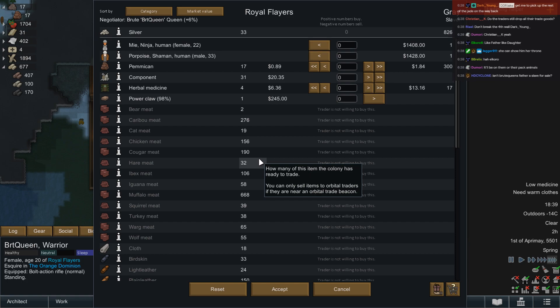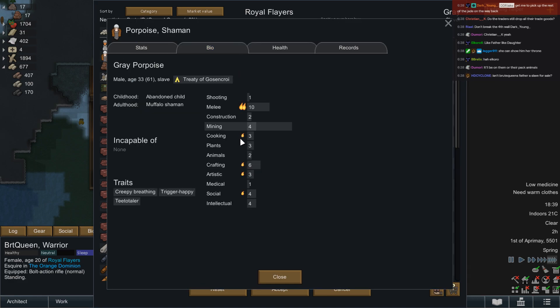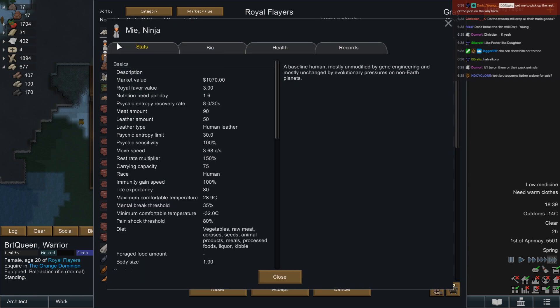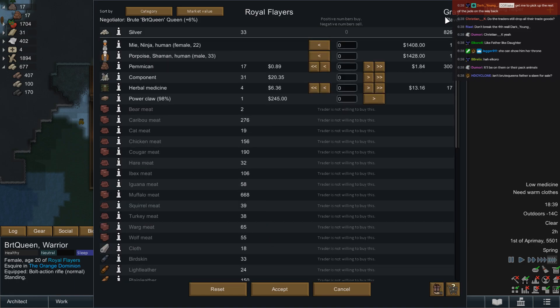Sadly they don't seem interested in pretty much anything we have. They have a couple of people — creepy breathing, breathes heavily and sweats constantly. Quick sleeper, undergrounder, incapabilities — otherwise not really worth our time.